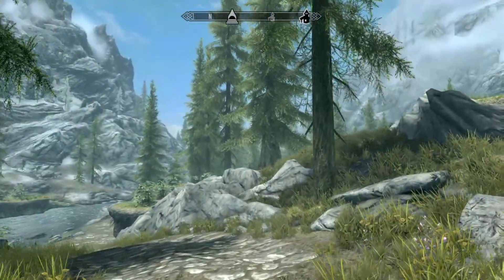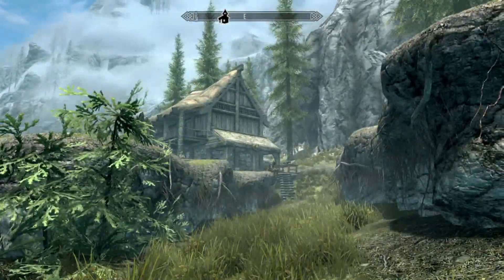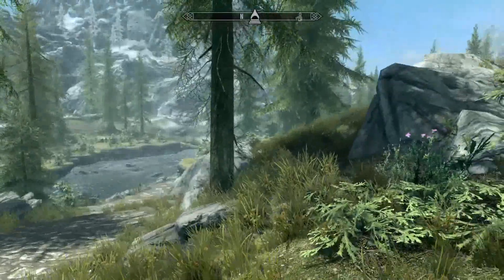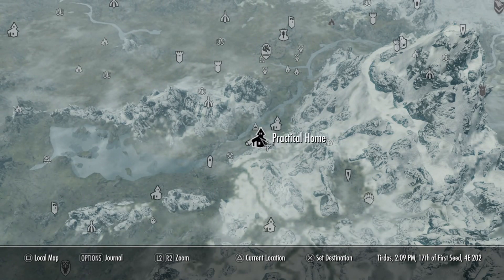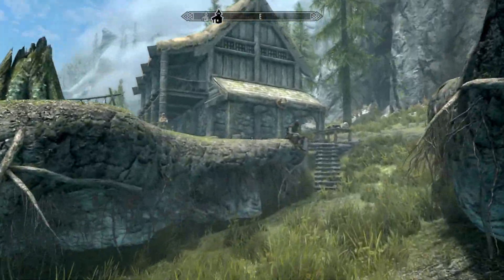Hey everybody, it's Anaconda Squeeze and we are back in Skyrim on the PS4 doing another player home mod for you today. Today we're looking at Flair's Practical Home. This is a pretty neat little house so far from what I've seen — right off the trail, right before Riverwood. Once you start the game you'll have easy access to it, just down from Helgen right before Riverwood.